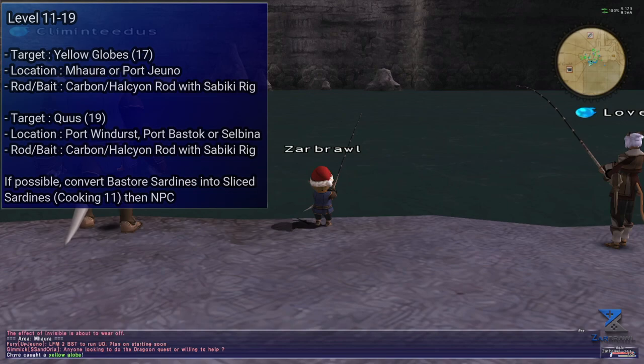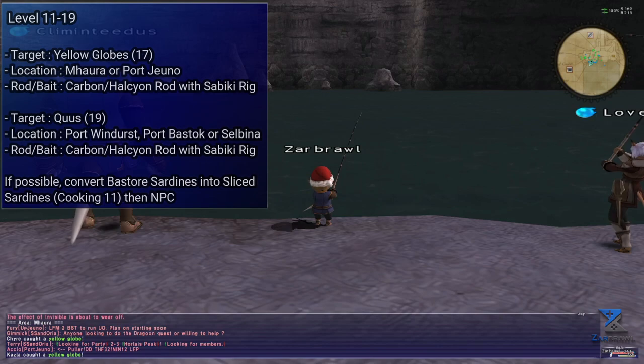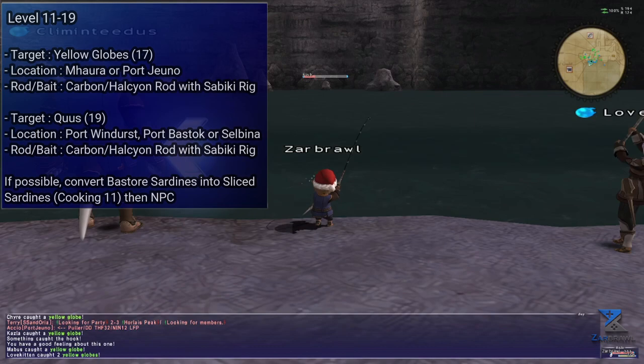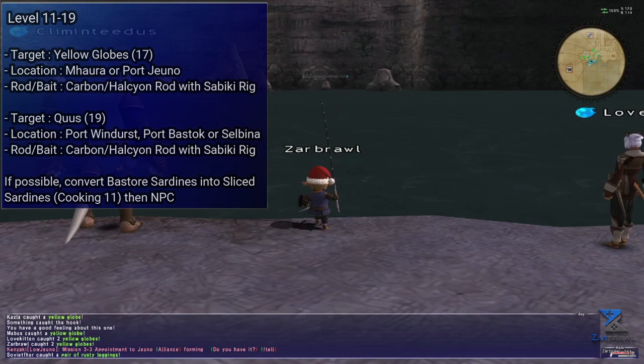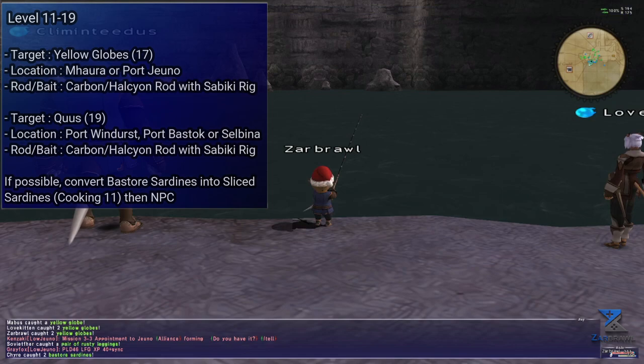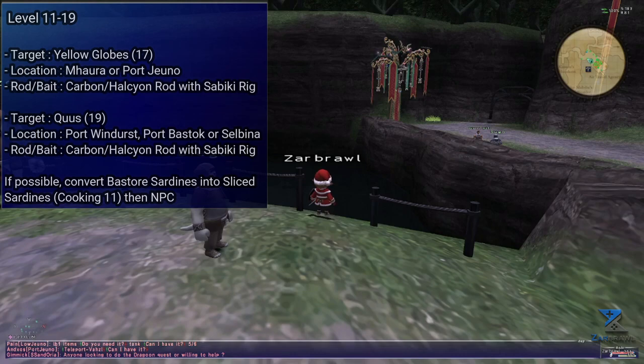Level 11 to 19 kinda sucks, in all honesty. The two main targets here are Kyus, which cap at level 19, and Yellow Globes that will cap at level 17. Both can be caught with a bamboo rod but have a chance of breaking. If you can't afford it, an Halcyon Rod here is fantastic and will be useful for a lot of the camps we will cover in this guide. If not, a carbon rod is a little bit cheaper and worked really well. You will want to use a Sabiki rig along with the rod to maximize your time fishing these, granting you a chance to catch two fish in one go. Yellow Globes can be fished in Mhaura or Port Jeuno with good success, and the Kyus can be fished in Selbina, Port Windurst, or Port Bastok.